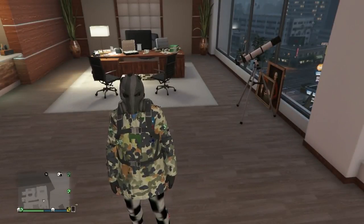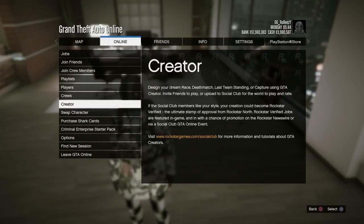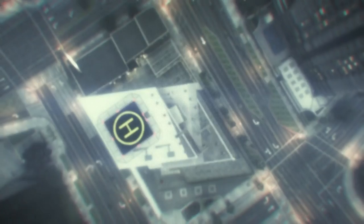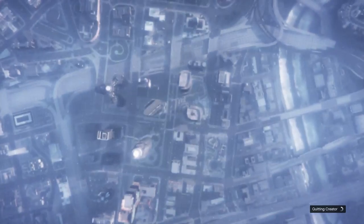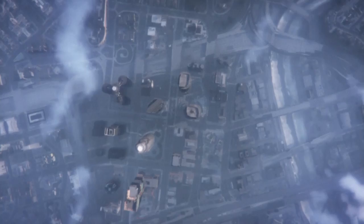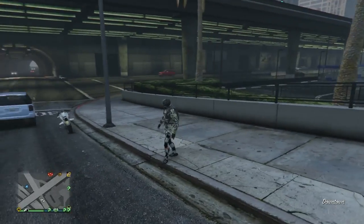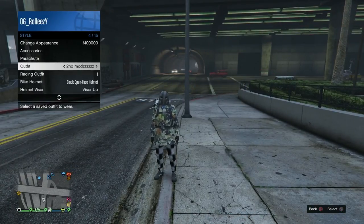A moment of truth - I'm going to go online and head over to creator, then jump into a new invite only session. This is just a quicker way I like to do it. Spawn in creator, go to a new invite only session - once I spawn in, this is the moment of truth to see if the outfit stuck. If you've done everything correctly the outfit should stick. Both slots I saved it in are still there.